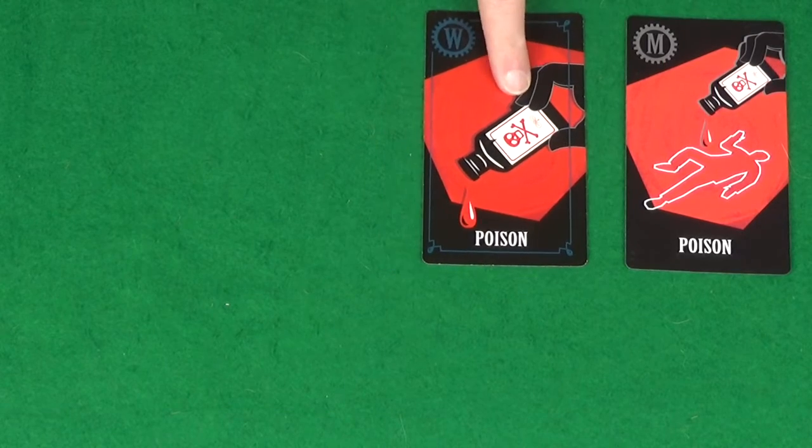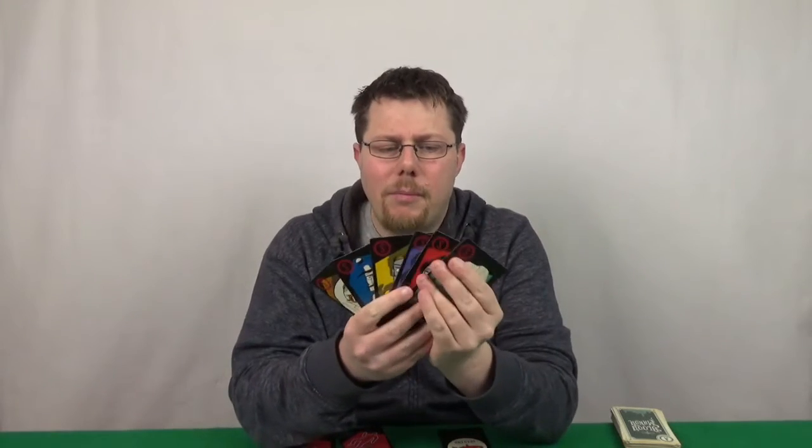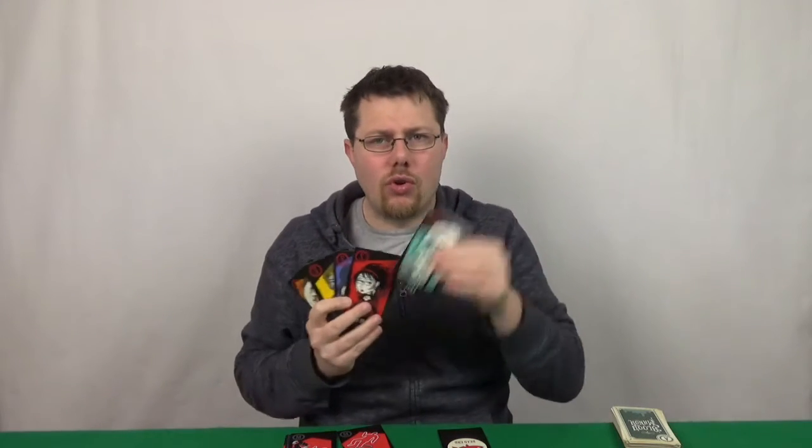It tells you what weapon was used. You then need to figure out who committed this murder. You'll do this by picking out the suspect. Of all these suspects, one will be dealt into the deck and you need to figure out who that is — either drawing them from the deck or managing to see them in someone else's hand. You don't actually have to keep hold of them though; you just need to know who it is.